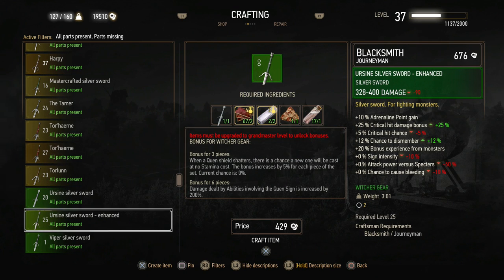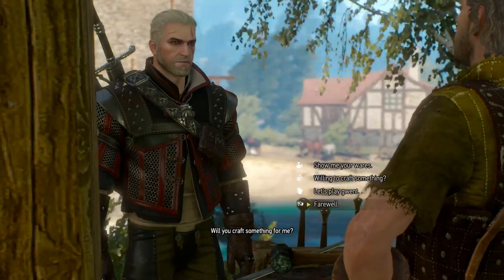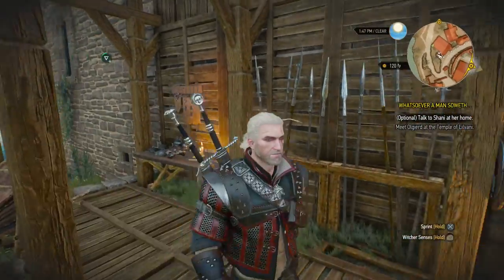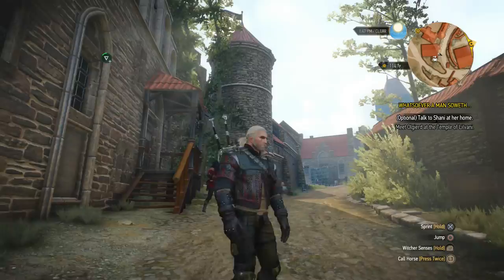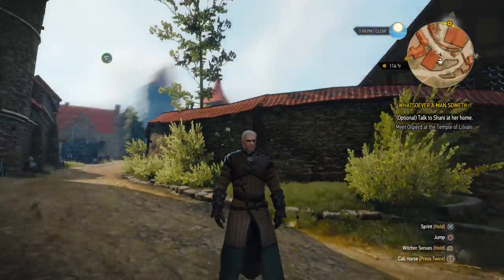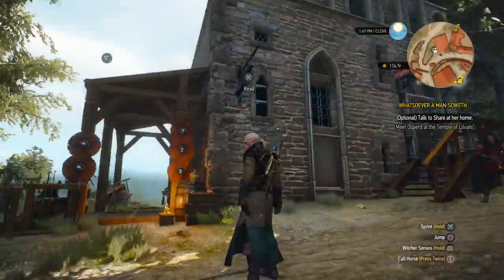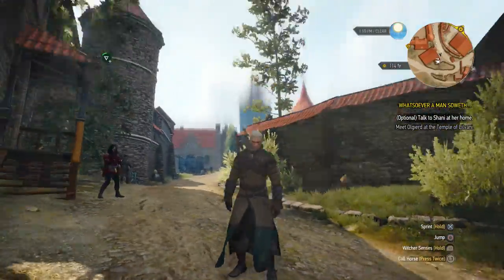I'm back. I found the necessary ingredients to craft a single piece of negrado, and now we can make the Ursine silver sword enhanced. There we go. And of course, for the moment supreme — I'm going to equip all of that so you can watch it in all its glory. Look at that — that is the enhanced bear armor, the enhanced Ursine armor, and of course the two swords. Look at that.